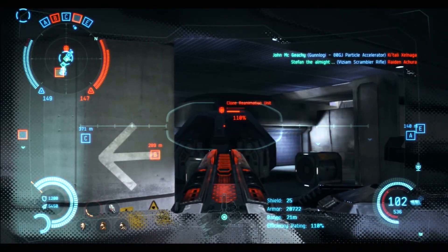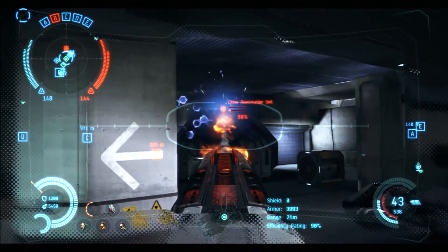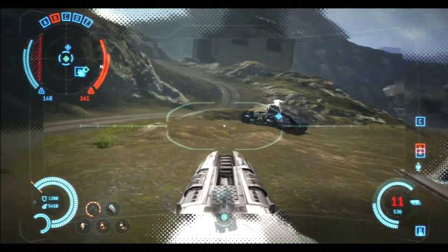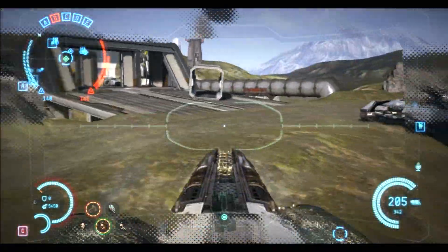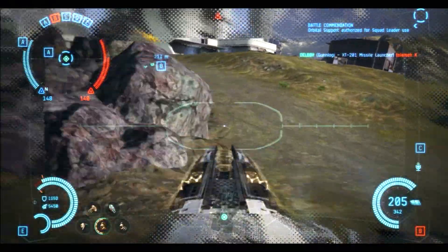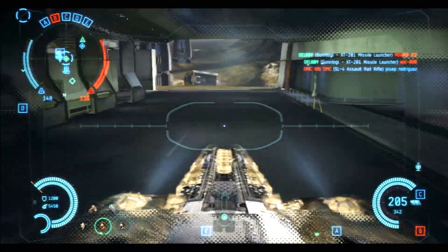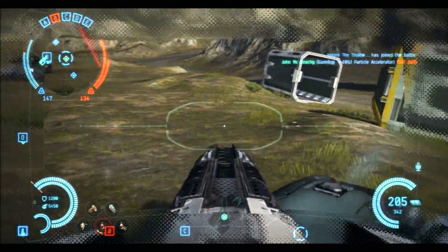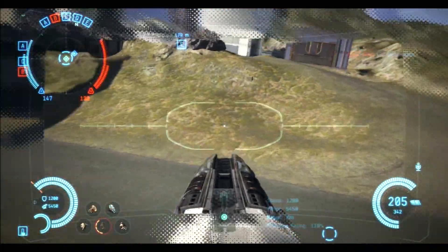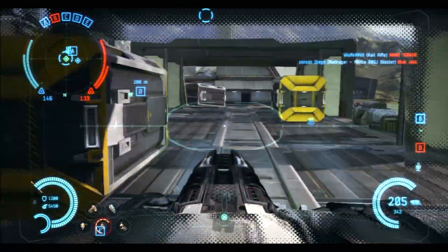The Gunlar G is faster to accelerate and a lot more agile around corners. So pick your tank carefully based on that. If you're going into a match where you'll be fighting railguns and there isn't much cover, the Madrugar's speed is a help. In close-up city fighting, the Madrugar wins hands down because you can't aim down with the Gunlar G's turret. If you can get your shield and armor skills to level three for both, you can run competent Gunlar G's and Madrugars quite comfortably — so maybe focus on that before going for level five, because there is a real benefit in having the flexibility to use both tanks.